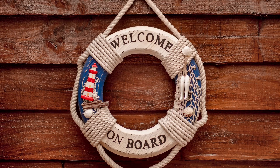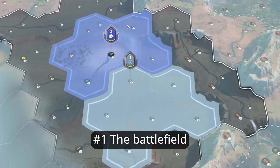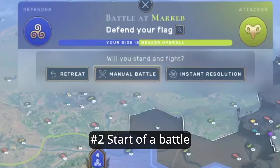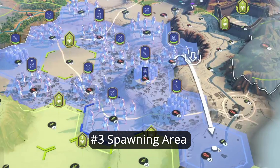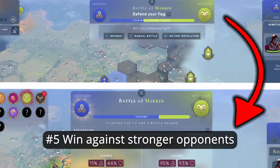Hello and welcome to Humankind. Today I'm going to explain how the battle works, what kind of options you have to proceed with it, how you can spawn, how you can use terrain to your advantage, and how you can actually win a fight against an opponent who is stronger than you.